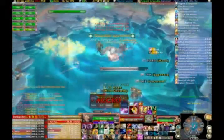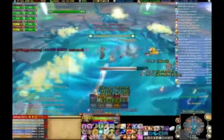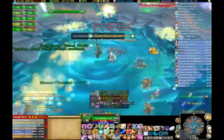You can tell where the adds are going to spawn based on the way the clouds look. If they're big and glowing like the one on the left side of my screen, then they'll spawn an add soon.